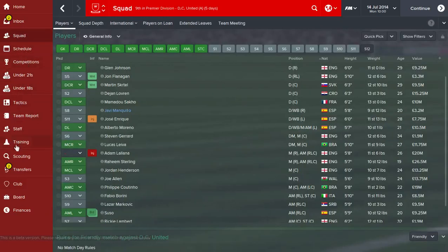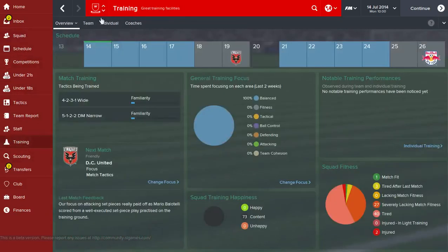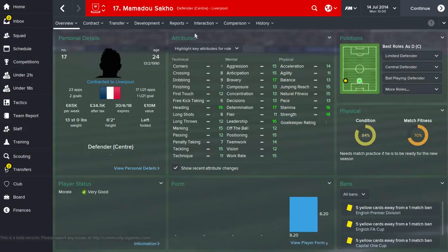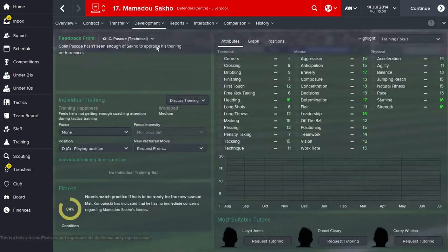The next thing is that when it comes to training it's not just about assigning coaches - there are other things as well. You've got individual training, which gives you an overview of the individual training that every player in your squad is on, and this goes for the under-21s and under-18s as well. This is basically an overview of the same screen you get by going to player development training, and it'll have arrows when players have improved or decreased on stats - a green arrow for a stat increase or a red arrow for a stat decrease.